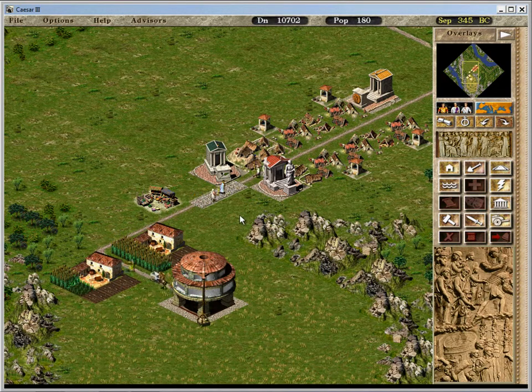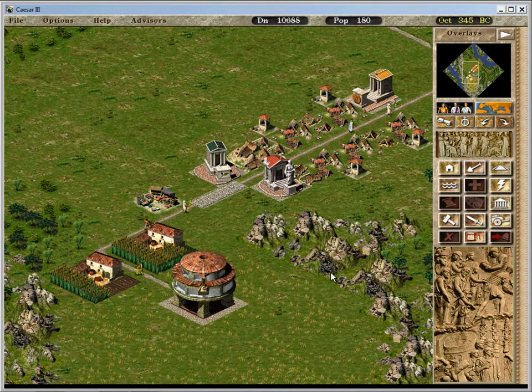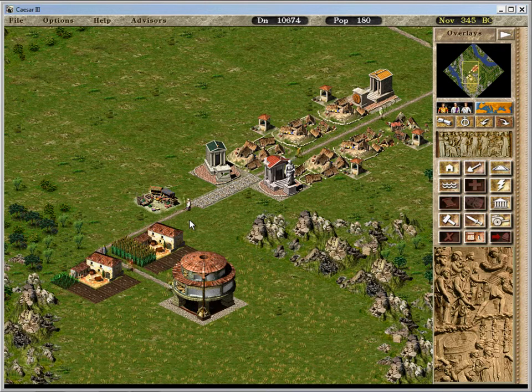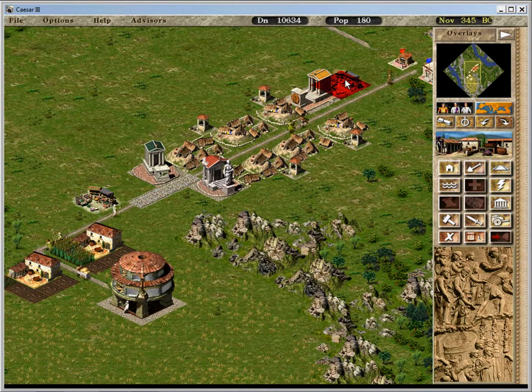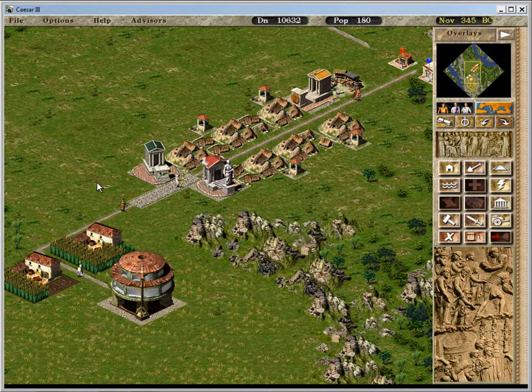I should probably build a bazaar on this side. She's never going to go this way — okay, she actually did, but she didn't go all the way. I think the bazaar is too far away. So let's build another market up here and delete that one. I need to build another farm.